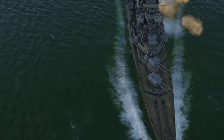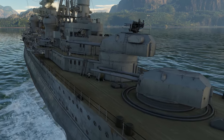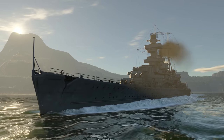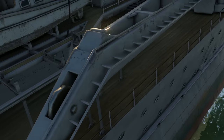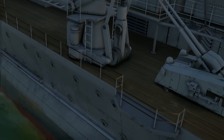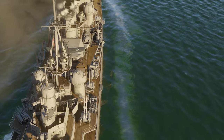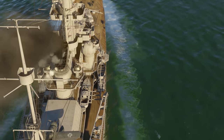Update 1.91 brought us a truly legendary ship — one of the most powerful Kriegsmarine cruisers and the lead unit of its class, the Admiral Hipper. Its development started in the summer of 1935, when they still had to follow the restrictions of the Treaty of Versailles, so the ship's water displacement should have been under 10,000 tons.